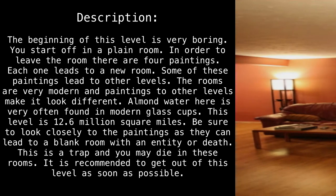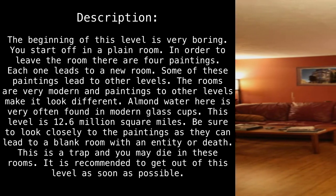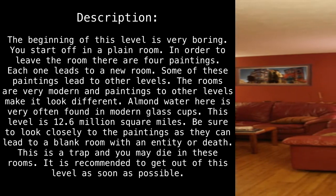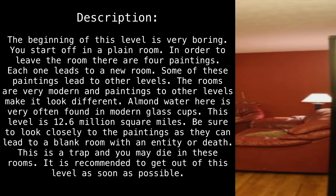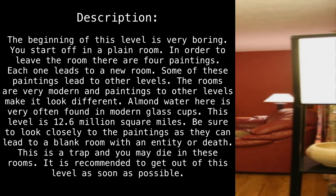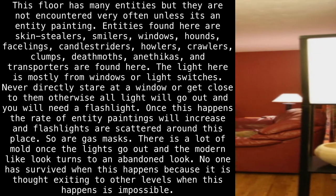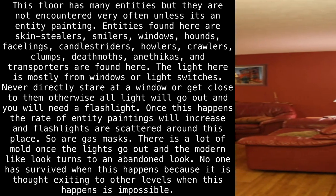This level is 12.6 million square miles. Be sure to look closely at the paintings, as they can lead to a blank room with an entity, or death. This is a trap, and you may die in these rooms. It is recommended to get out of this level as soon as possible. This floor has many entities, but they are not encountered very often, unless it's an entity painting.